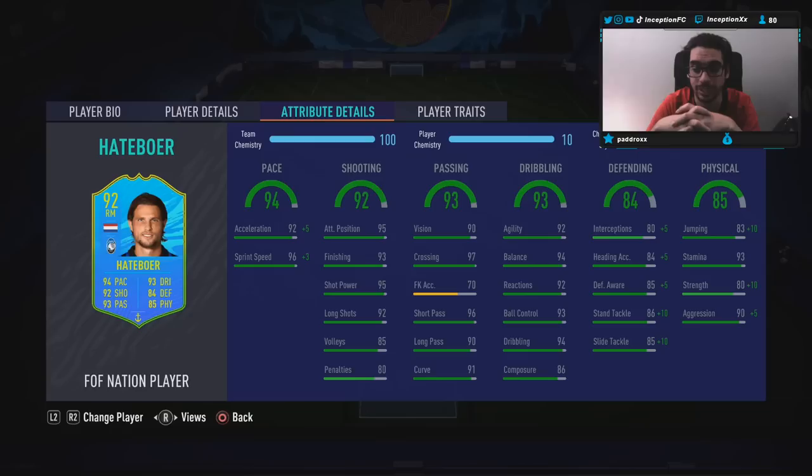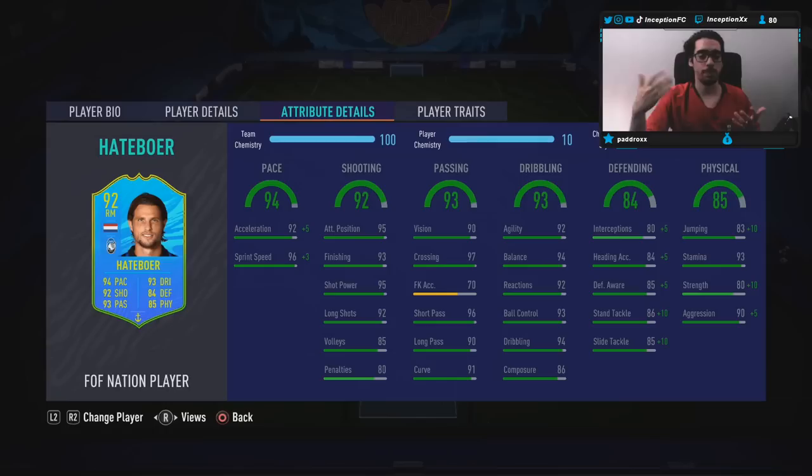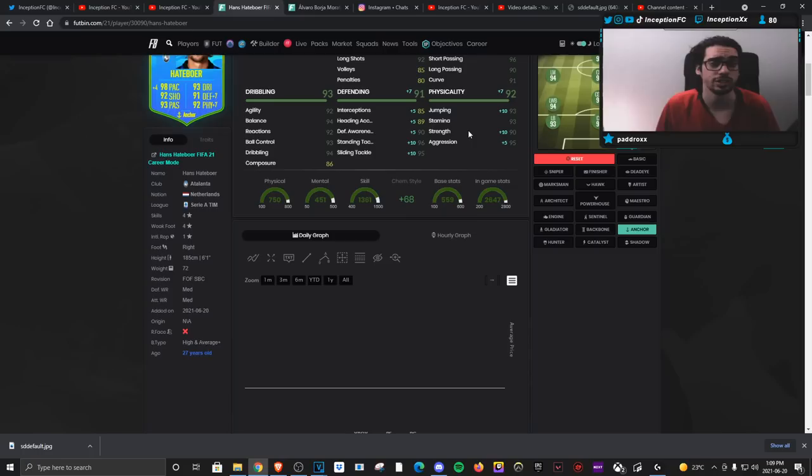86 composure I don't really necessarily care too much about because this card is very versatile — you can pretty much use him in most positions. His dribbling, taking everything into consideration, is actually set up really nicely too. Because he is a high and average plus body type, that is going to be an interesting thing to work with when it comes to his dribbling stats. Base card stats for passing is great. Defensive stats for base card stats, also very good. With the anchor chemistry style, we will be boosting his physical to be very high too at 90 for strength, 95 for aggression, and 93 for stamina.